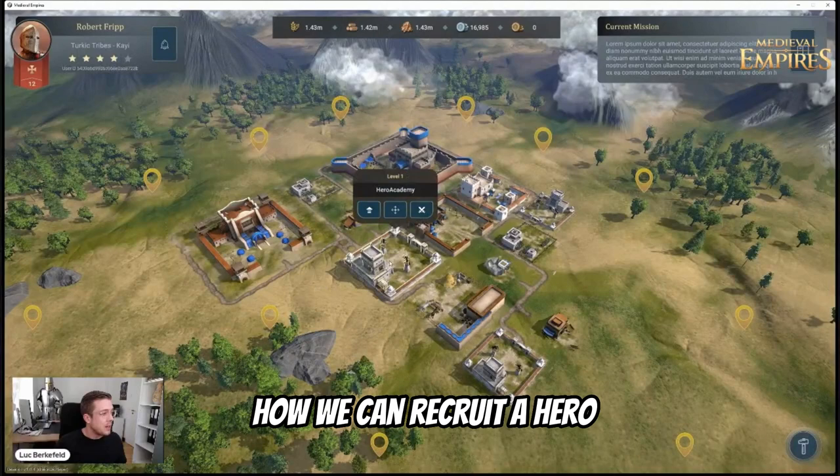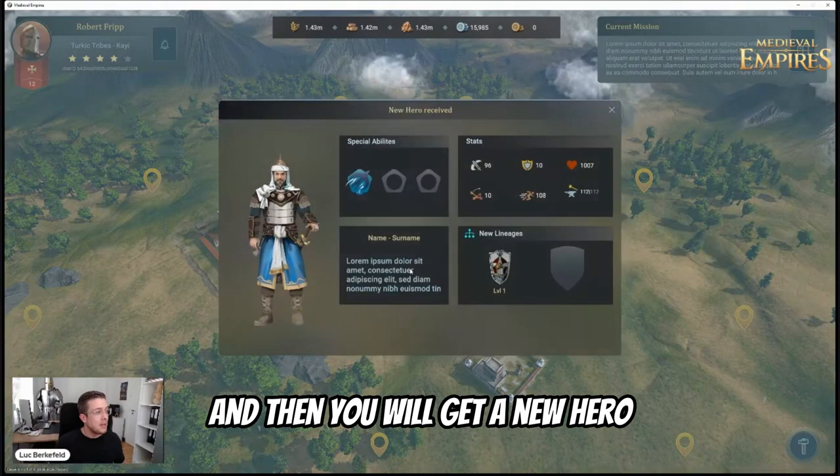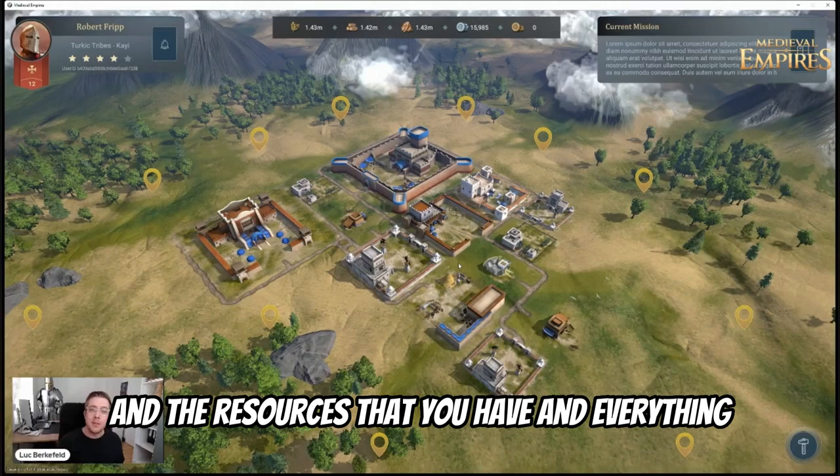You will be able to recruit a hero — either a Kayo or Crusader one — and then you will get a new hero. This one looks nice, right? With this hero and the resources that you have, you can build your empire, your town, and increase the town based on your level in the game.